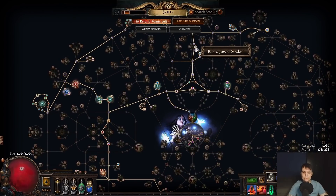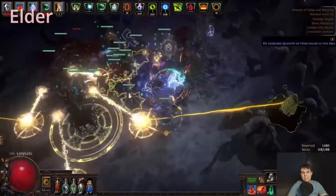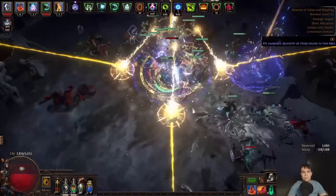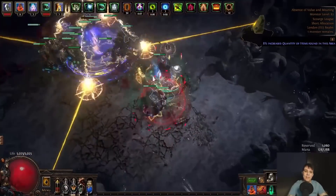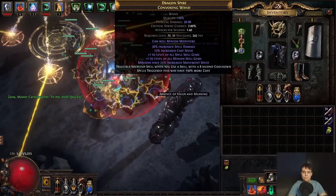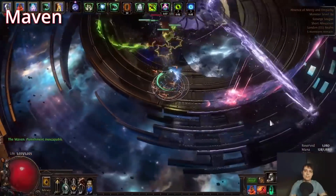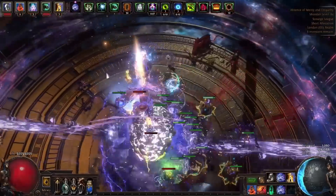Absolution works by self-casting the skill, killing an enemy to spawn Sentinels of Absolution, which continue to deal progressive damage — and whatever you scale in the gem setup applies to those minions. You'll also run support minions, Raise Zombie, a Carrion Golem, and so on. The guide also has all skills broken down by act in the POB, which is excellent. It's a high armor build — about 25,600 armor at 1.3 million DPS.